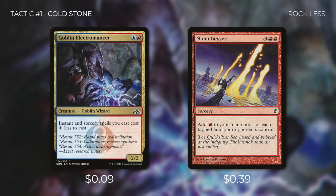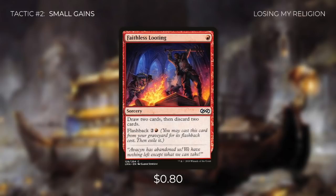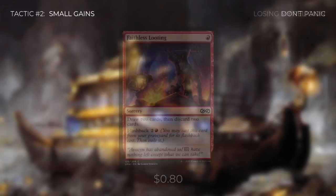Now that we've talked about ramping and fixing our mana, let's see some of those ways that we can start drawing cards in tactic number two: Small Gains. First up there's Faithless Looting, which has us draw two cards and then discard two cards. So with this card for just one mana, we're going to be dealing three damage with our commander. On top of that, it has flashback for two and a red, so we can do it again.